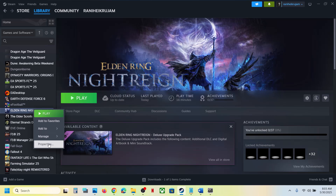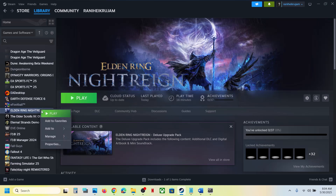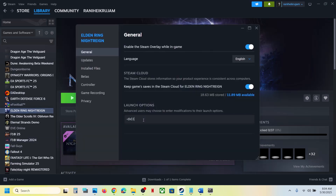The next step is to try DX11 or DX12 in the launch options. Right-click on the game, select Properties, go to the General tab, and in the Launch Options field type -dx11. Launch the game and check. If that does not work, try -dx12. Launch the game and check. If still not working, remove the launch option and follow the next step.